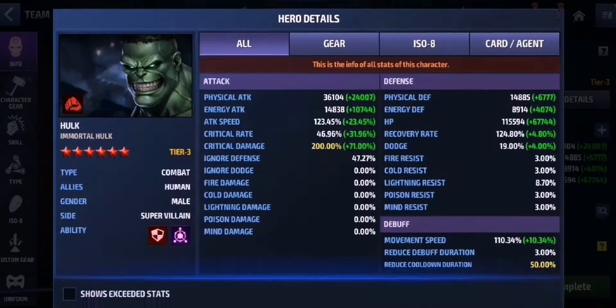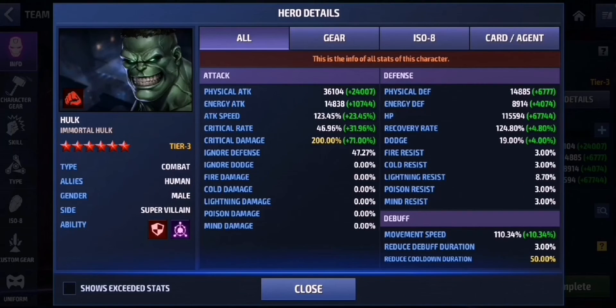Before we get into it, let's take a really quick look at my build. We have max crit damage and max skill cooldown, while the ignore defense is almost maxed out. As you may or may not know, Hawk with his Immortal Hawk uniform is a super villain, instead of a superhero, as you can see somewhere around here.